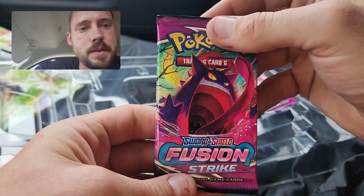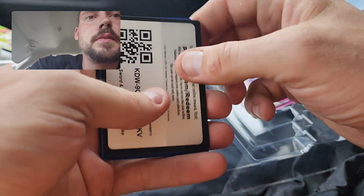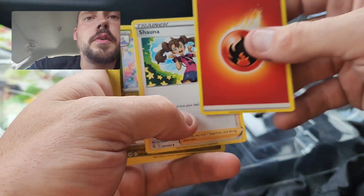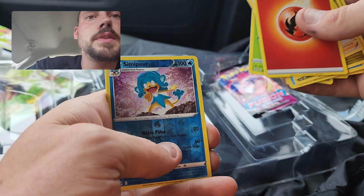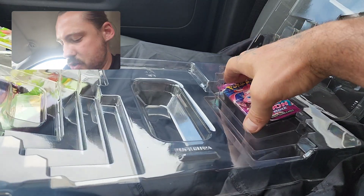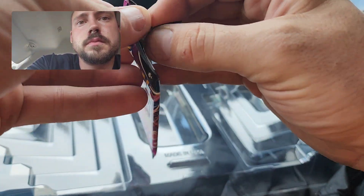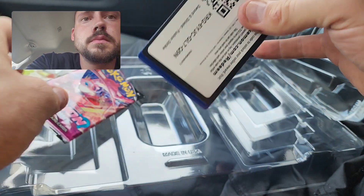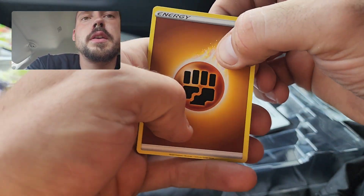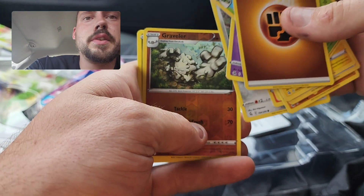And on to Fusion Strike — two packs of Fusion. Tough pull rates. Could get nothing, could get lucky. White code card on that one. Don't know that they matter in this product — I'm not sure what print run they came from. Semipour and Cursola. And the last pack. Won't look at the code card — don't want to know. Reverse Graveler and Eladius.